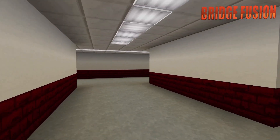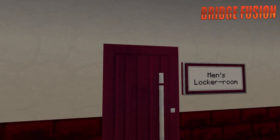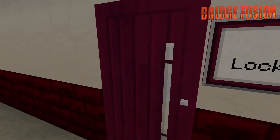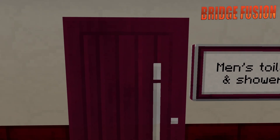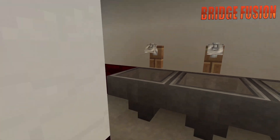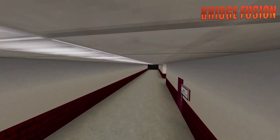Right down here we do have the men's locker room, which looks like this — they can get changed on either side. Just down here we do have the men's toilets and showers, so right here are the toilets and right here are the showers. Not forgetting the sinks, because you need to make sure that you wash your hands when you go to the loo.